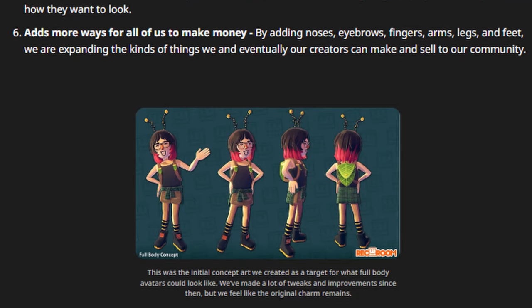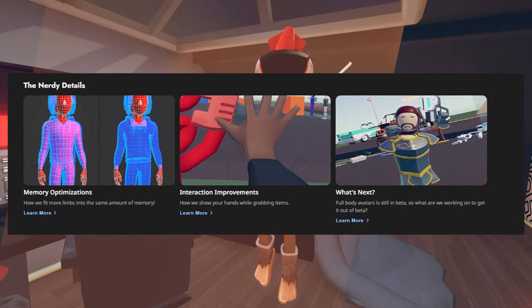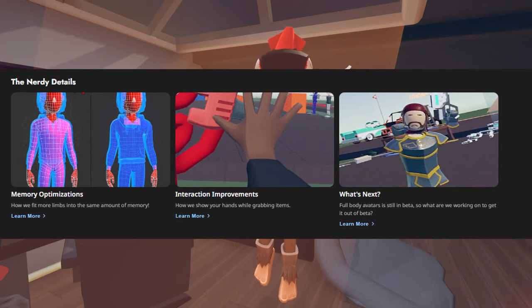They also have a little note down here which says: 'This was the initial concept art we created as a target for what full body avatars could look like. We've made a lot of tweaks and improvements since then, but we feel like the original charm remains.' They also had a bunch of other blogs on the nerdy details of full body avatars, covering memory optimization, interaction improvements, and what's next.